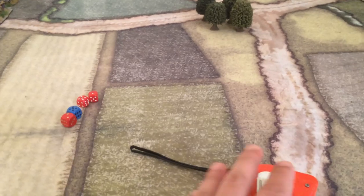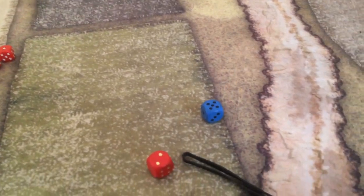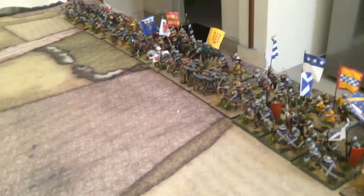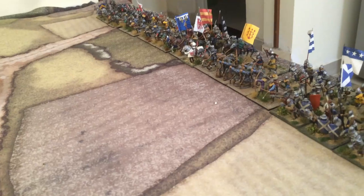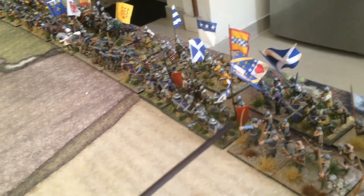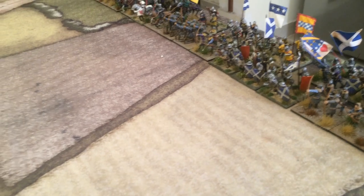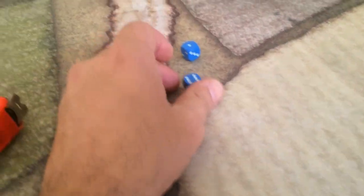It's a big battle and we always start with initiative. We roll two for the English and five for the French, so the French will start moving. The French commanders are all quality eight and the English are eight and nine. Let's start with the first order — I'm going to move the Scots as a unit and want them to move twice to protect the road at the crossing. To do this we need to roll a six and we roll a seven.